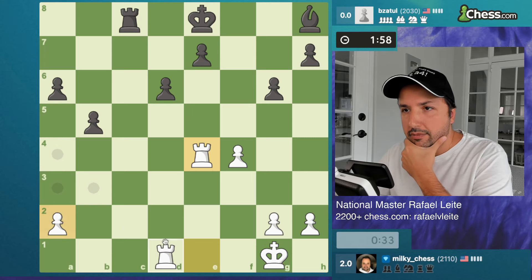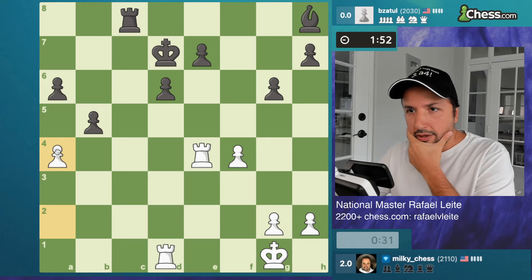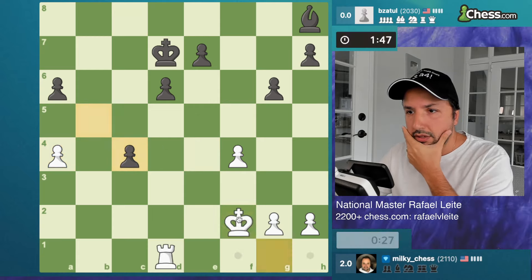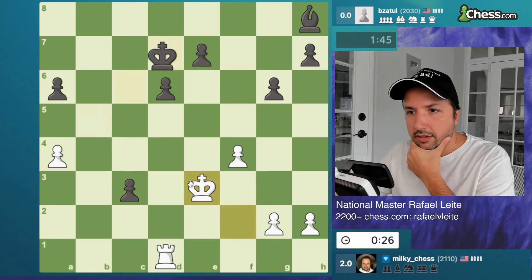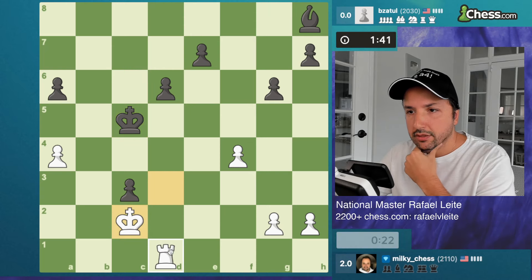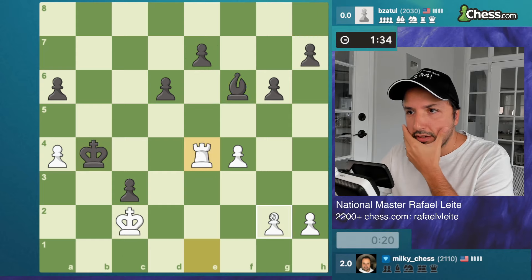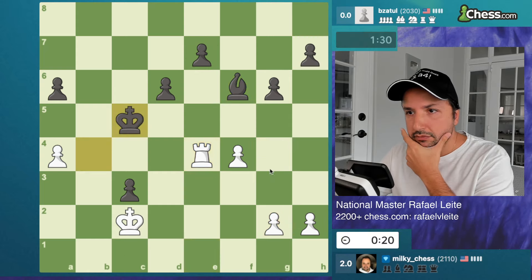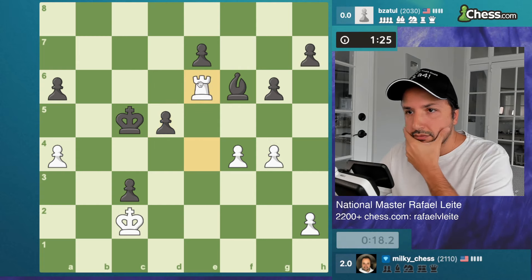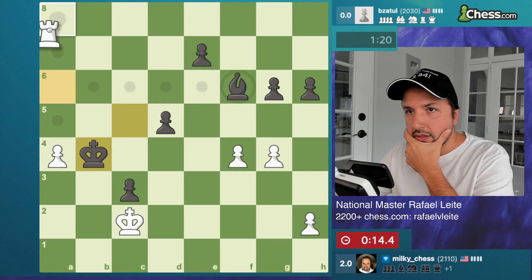Rook c2 — okay, maybe I should play a4 here. He cannot play b4, so I'm trying to break his position. I was threatening rook takes d6 — that's why I played it. Oh, that's a nice move! I'm gonna bring the king urgently. 22 seconds — push the pawn, check. Now I have a passer! Let's protect it and push it.